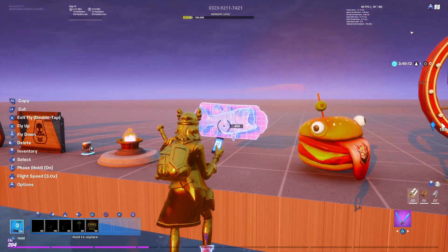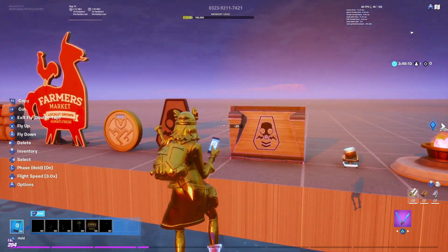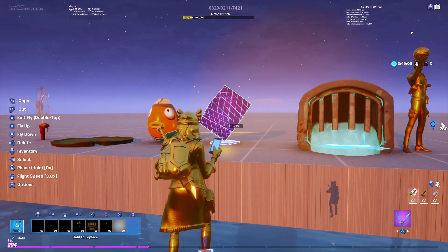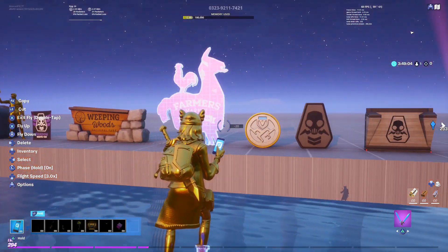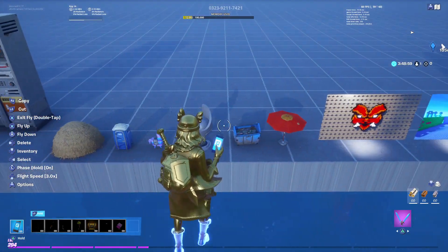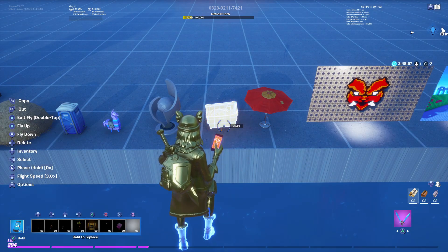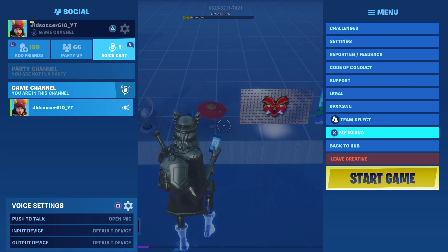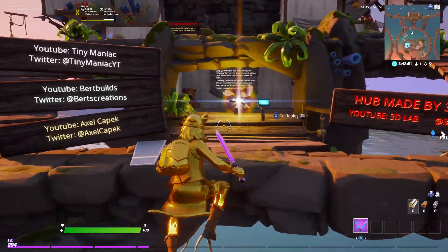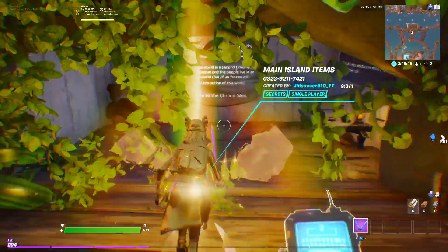We got — oh I love this thing — we have the shadow symbols. We got Kevin the Cube from the power plant. Let's go ahead and grab this as the final one. So now we're just going to go ahead and go back to hub, then go into whatever island we were doing it in.